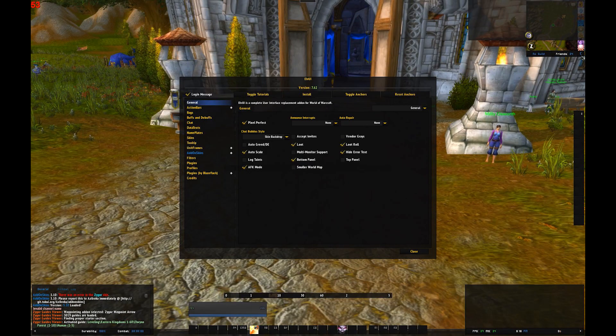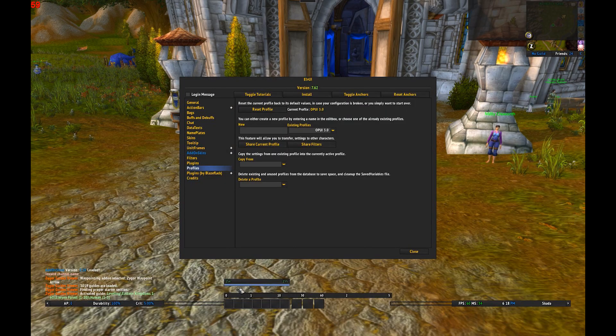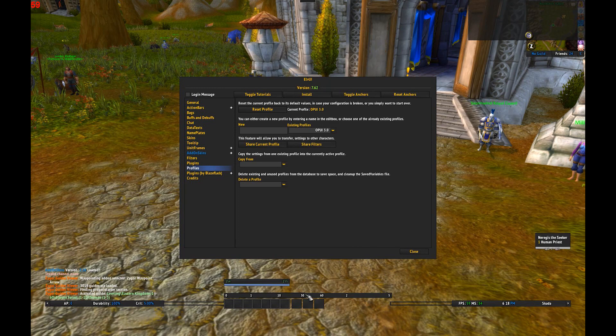Now you want to click the C on the top right, which is the LVY config. Go to Profiles, then go to your existing profiles and just click OP UI 3.0. That should clean everything up really neatly if you're not a rogue, because I have this reserved for the combo bar, which is under the Comergy settings.